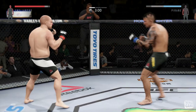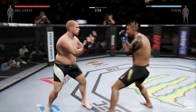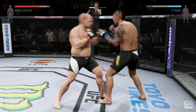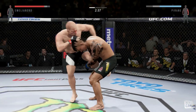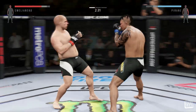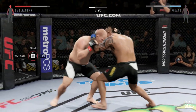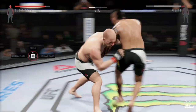He's got some nice submissions from off his back — bottom half guard where he can grab the Kimura. I really love that submission; it's something you don't see a lot in ranked because they don't really give a lot of fighters submissions especially off their back. That's one thing I love about Ultimate Team — all those new submissions you get to experience.